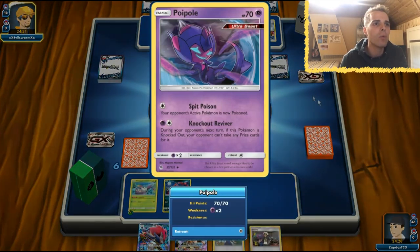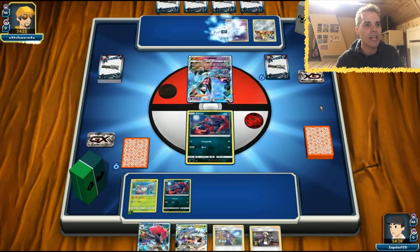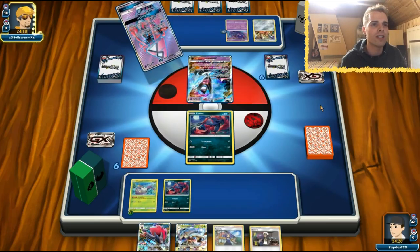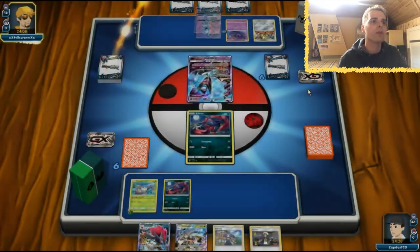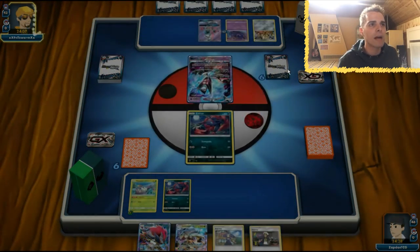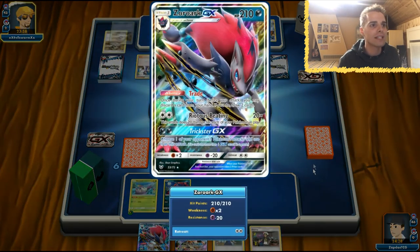Maybe we can target the Poipole early because the opponent is setting up his bench with Naganadel. I covered the Naganadel deck on Wednesday episode day. This time he's playing Naganadel with Metal types, so we can expect Beast Ring, Dusk Mane Necrozma, and his sniping baby Dusk Mane Necrozma. He uses Sycamore — no first turn Brigette — but he has a Tapu Lele that limits damage output to 100, which is neat because we have Psychic resistance. Naganadel won't do much unless he goes for Stinger GX.